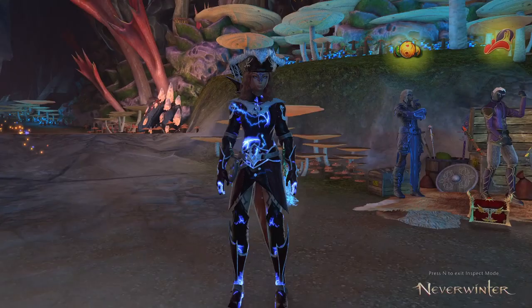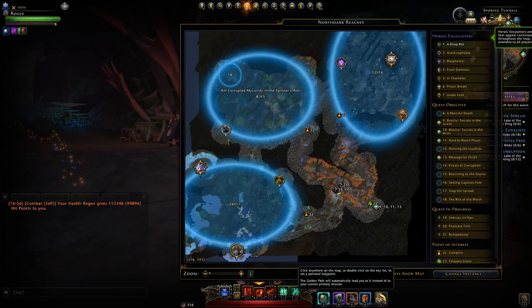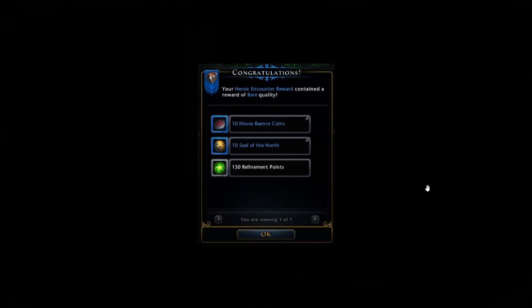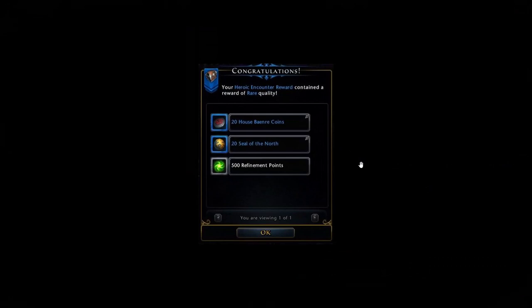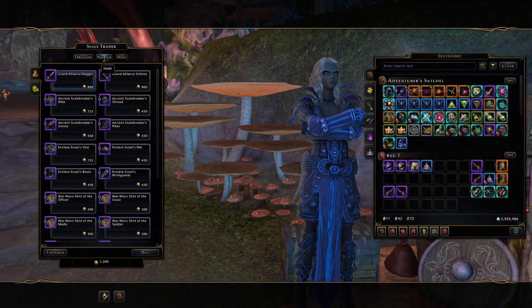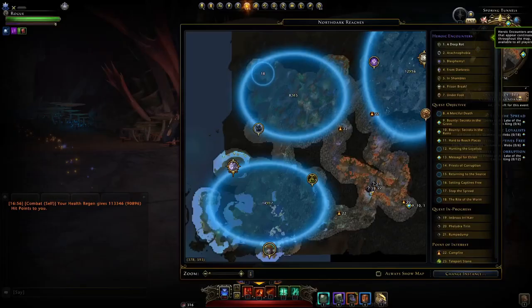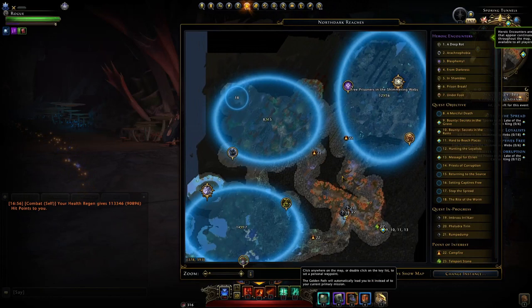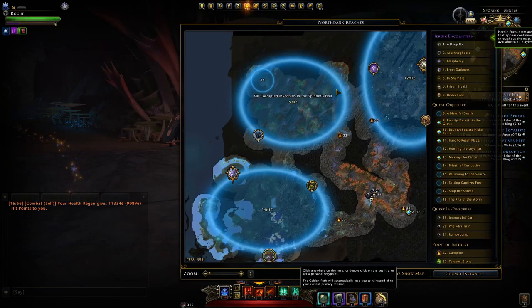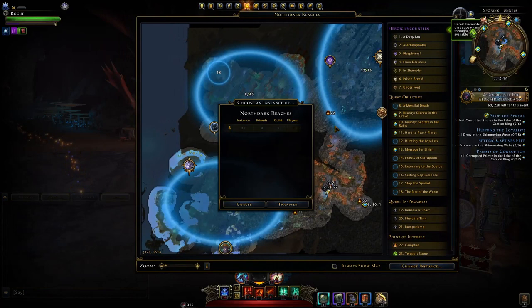The next way to get astral diamonds is to farm heroic encounters within this new zone — there are a lot of them. You do not want to farm the little ones; they literally drop nothing but coins, seals of the north, and refinement points. However, with those seals of the north you can still buy sellable weapons and armor for the auction house. The big major heroic encounters — you can see them on the map with a grander outline. Keep an eye on them and hop between different instances using zone chat to find active ones.